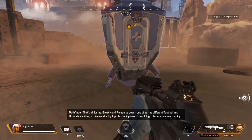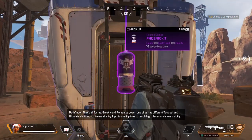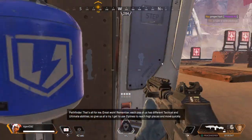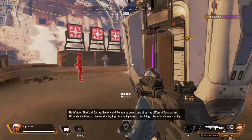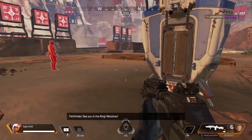That's all for me. Great work! Remember, each one of us has different tactical and ultimate abilities, so give us all a try. I get to use ziplines to reach high places and move quickly. See you in the ring! Woo-hoo!